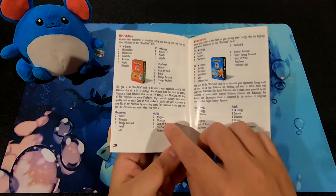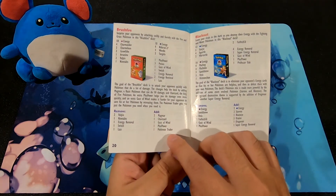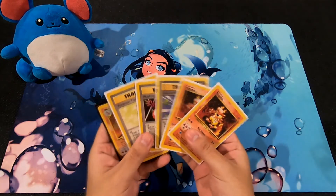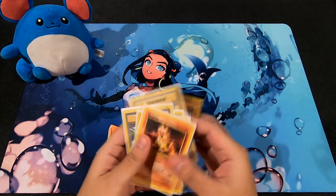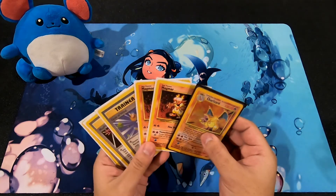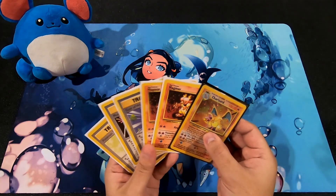In their place you add two Magmars, one Charizard, one Gust of Wind, one Plus Power, and one Pokemon Trader. These additions are supposed to change the deck dynamic, and they actually do, because they shift what you're prioritizing.